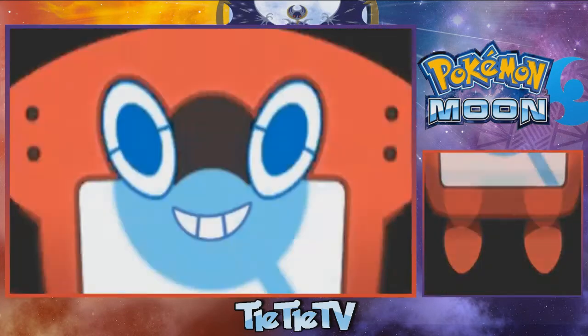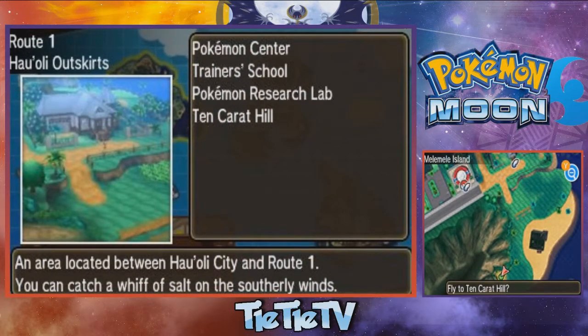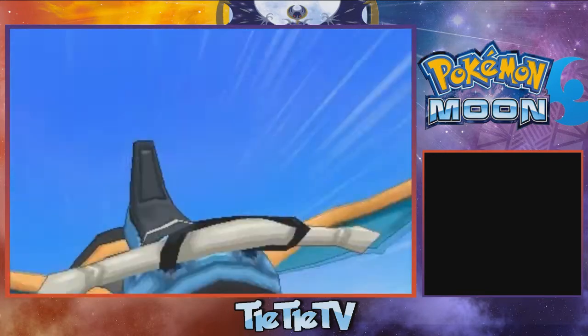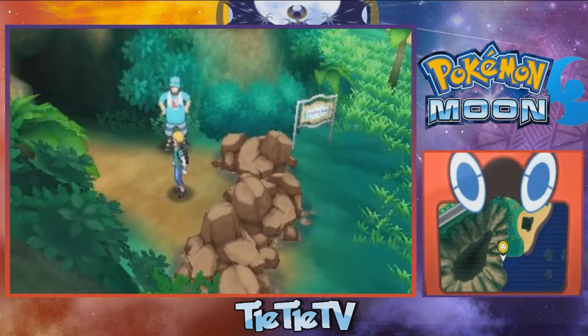So at the end of the Ultra Beast storyline, Looker is telling you that he saw something going on on Melemele Island, and this is Necrozma. So what you want to do is you want to go on over to Ten Carat Hill, and that's right next to the professor's little lab area.